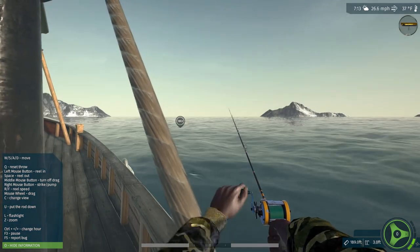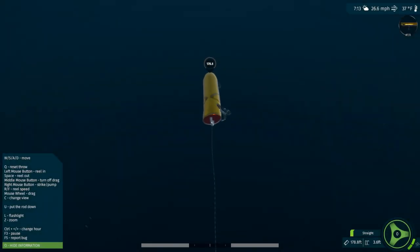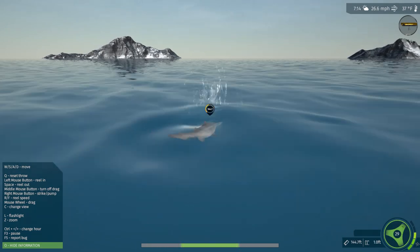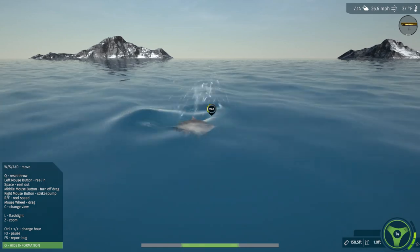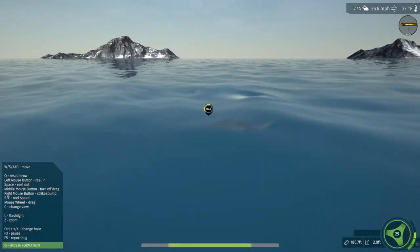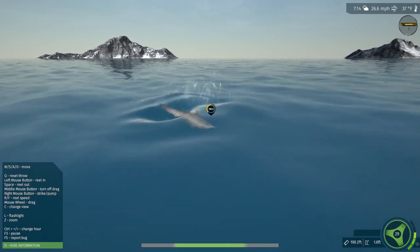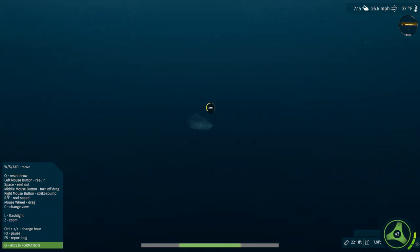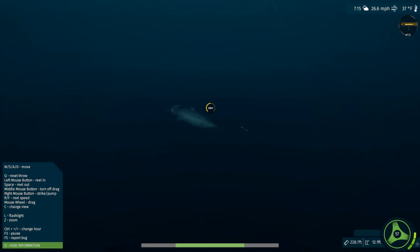Let's take the speed down just a little. We'll just do a straight retrieve — we can't really do a stop and go properly with this particular lure. Check him out. There you go, guys. We got him. I think this is what they call a goblin shark because he is ugly. He's got that funny shaped head. This is going to pretty much stretch this gear to its limits, though.